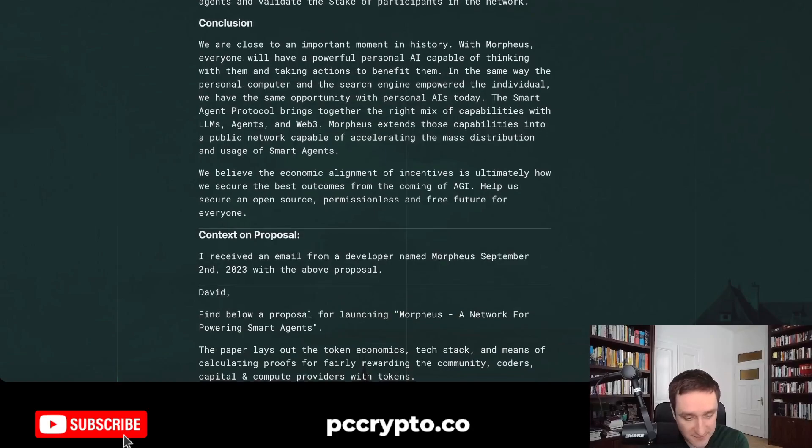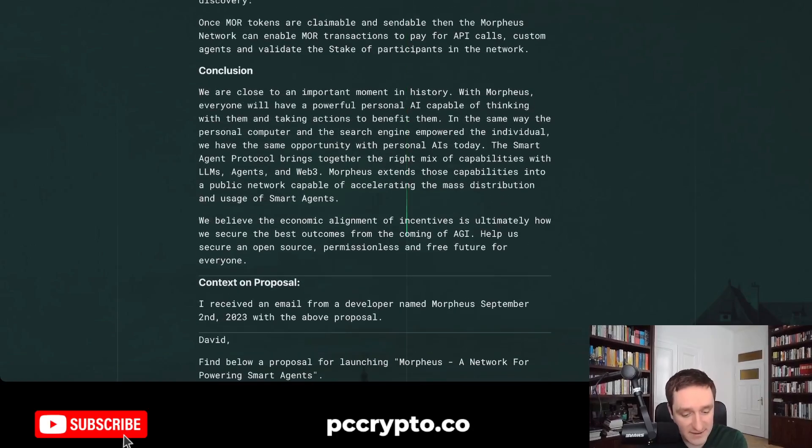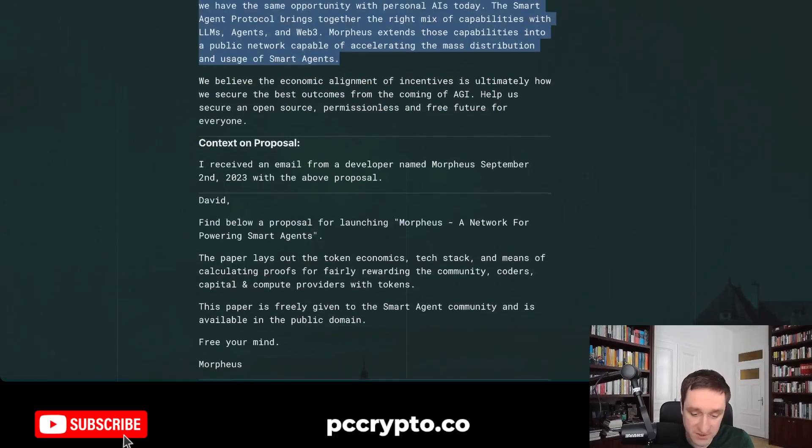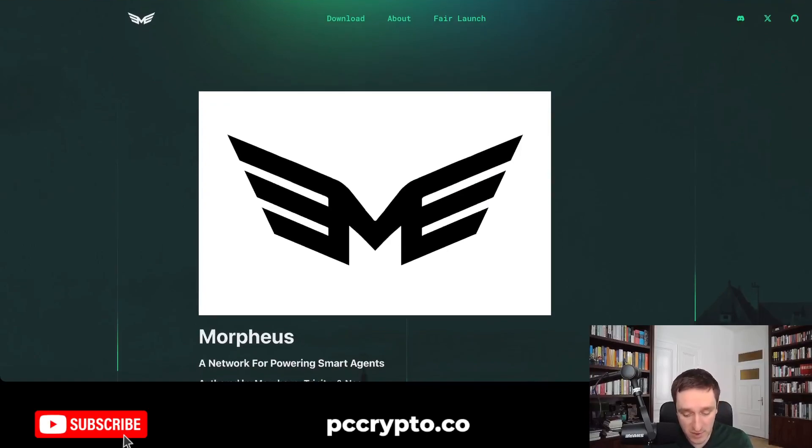To summarize: we're close to an important moment in history with Morpheus. Everyone will have a powerful personal AI capable of thinking with them and taking actions to benefit them — in the same way the personal computer and search engine empowered the individual. The smart agent protocol brings together LLMs, agents, and Web3. Morpheus extends those capabilities into a public network capable of accelerating the mass distribution and usage of smart agents. All links are in the description below, and you can follow the Morpheus project on Twitter and Discord. Thanks for watching.